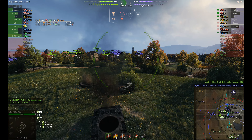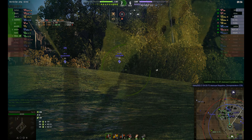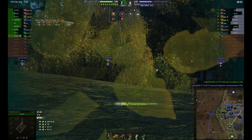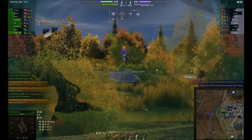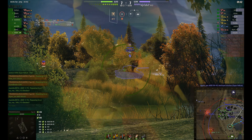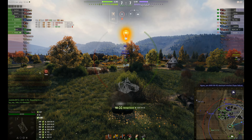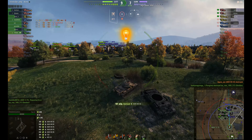He might be able to get a kill here, but he gets out of line before he can reload and gets taken out by the Wörsig. Just looking for more targets. He's picking up the AMX M4 45 there — not likely to do much damage, but worth a try. He's not going to get spotted. Can he put the shot into the side? Yes, he actually does do some damage there.